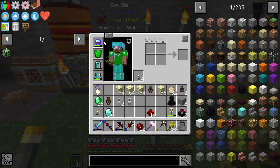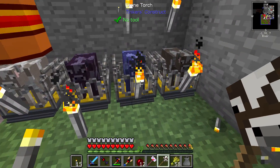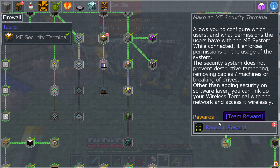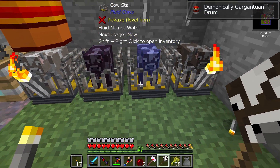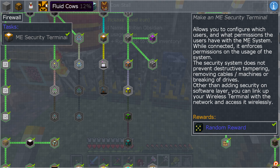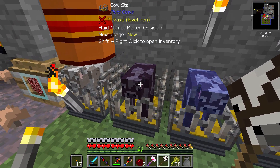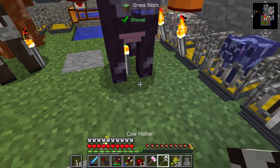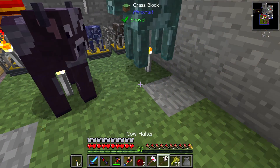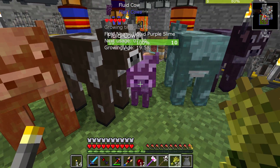We have another storage quest over here. We need obsidian and blue slime. Take that out and put it there, and take that out and put it there. You two breed and make a baby — there we go, liquid purple slime. That one will have to grow up.